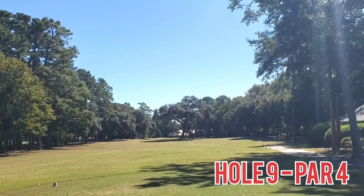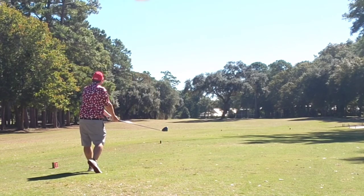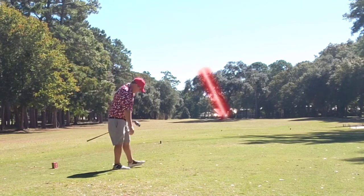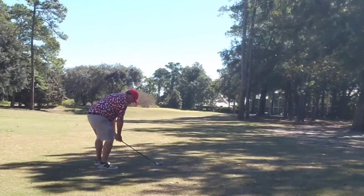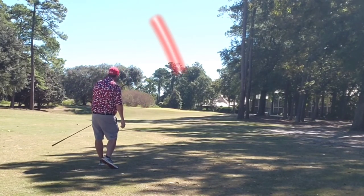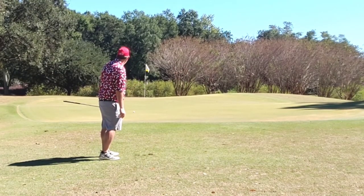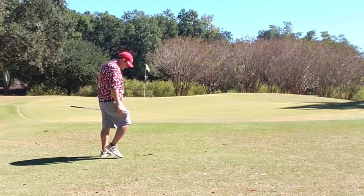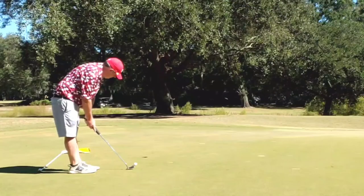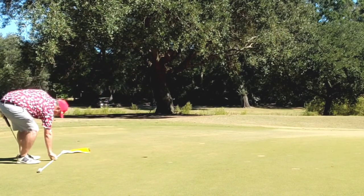Moving into the big finishing hole, hole 9, par 4. Straight away as you can see — tree right out in the middle. Just tee it up high, let it fly up and over all the trouble. Give myself a good shot into the green, ends up ever so thin. Open club face, left to right, no worries — bump and run chip right to left, leaving myself a long par putt. Put a good roll on it and it just stays out to the right. Tap-in bogey, amateur style.